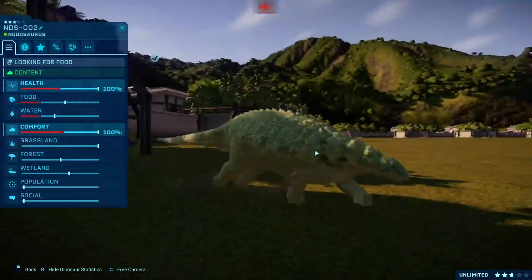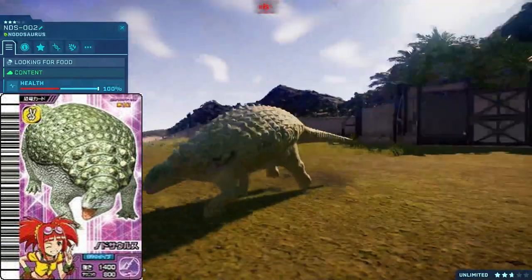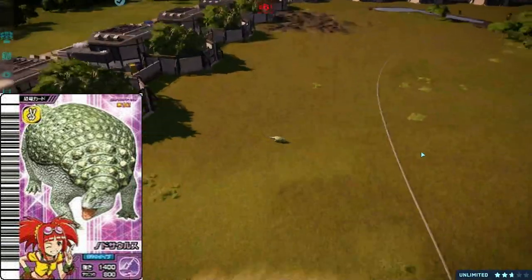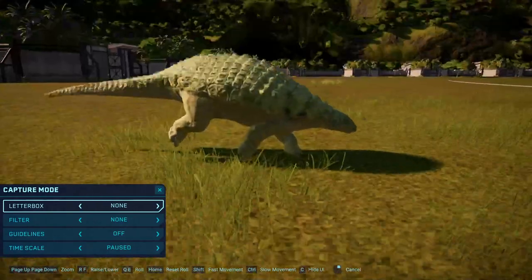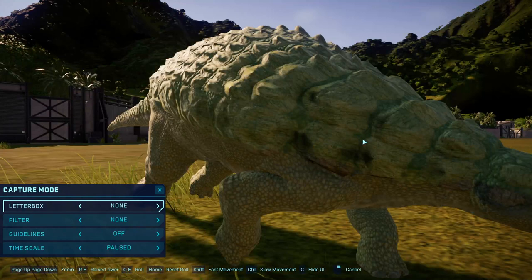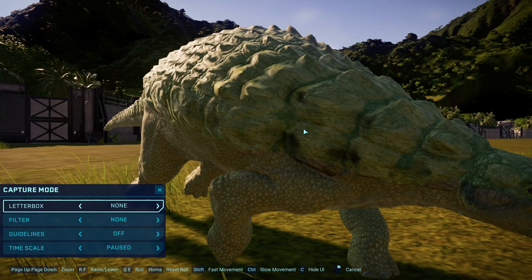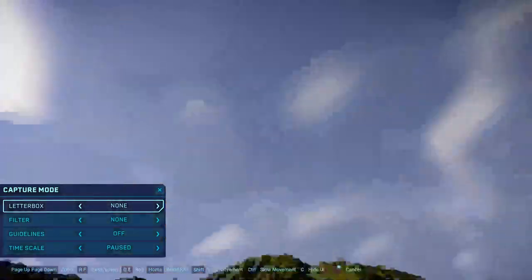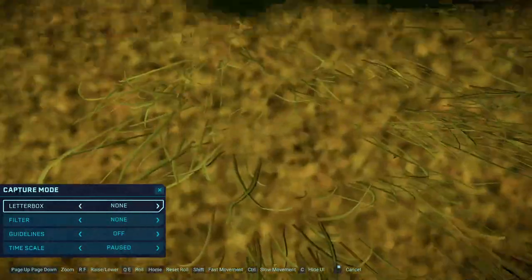Yes, ladies and gentlemen, we have a Dinosaur King Nodosaurus. This one was quite an awkward one, as most of these Ankylosaurs are. The model isn't exactly the same as the Dinosaur King one. As you can see here, by the flattened spikes — I had to flatten these spikes because they were much more pronounced. The Dinosaur King Nodosaurus doesn't have any proper spike spikes; they just have knobbly bits. Even the name Nodosaurus means knobbed lizard.